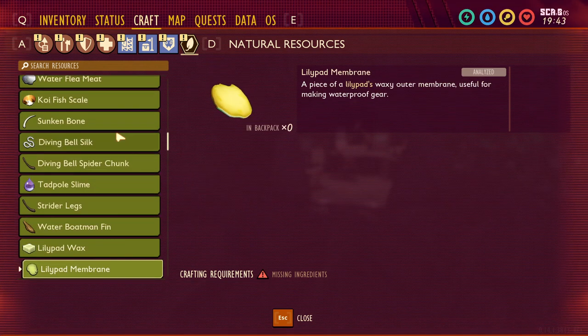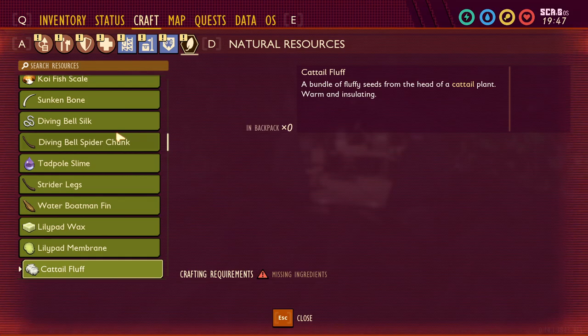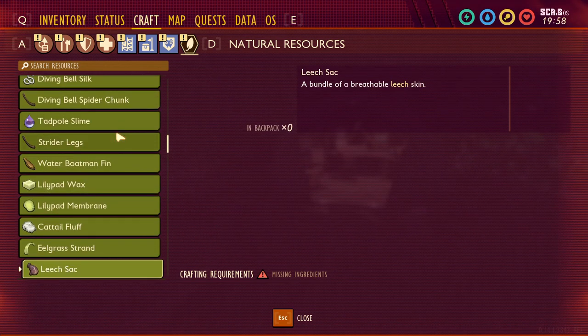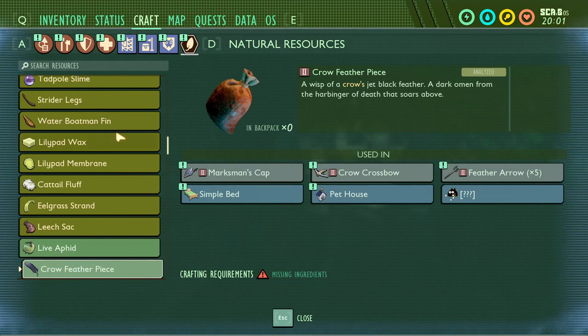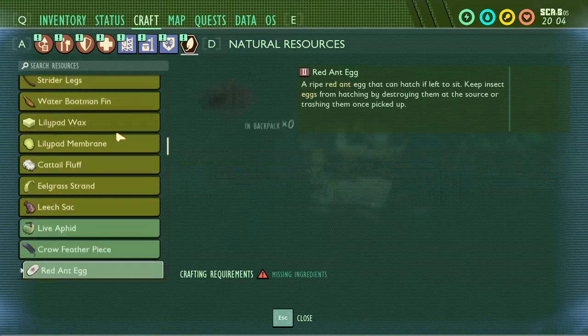Strider legs — goodbye, strider, you're not coming to the game. Water boatman fins are in the game and you can already craft with those. Lily pad wax is in the game; lily pad membrane is not, but I think membrane was replaced by wax. Cattail fluff isn't in yet — described as a bundle of fluffy seeds from a cattail plant, warm and insulating — possibly added if we get a cold biome. Eel grass strands are already in. Leech sacks — rip leech, you're not coming, so no harpoon gun either.